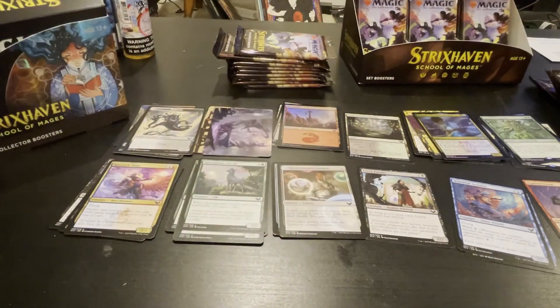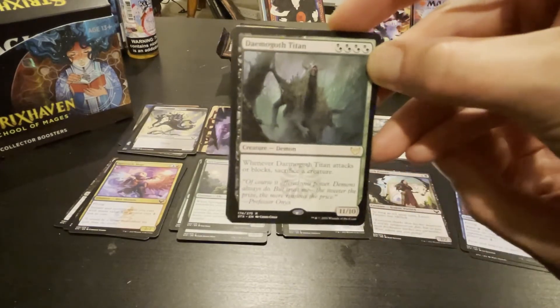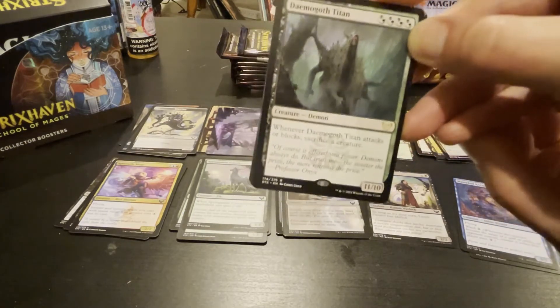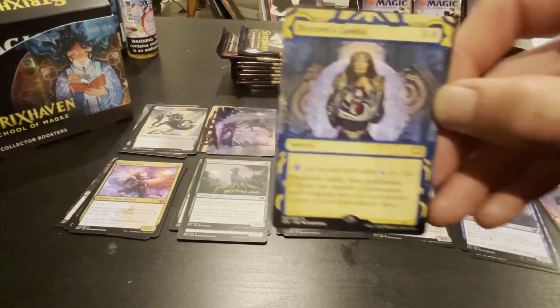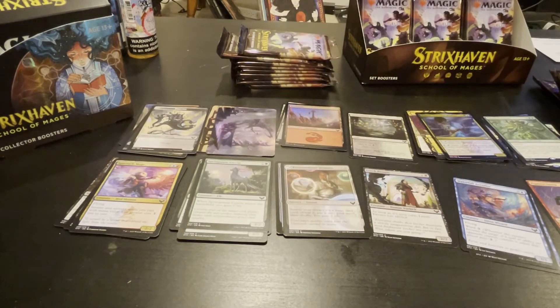The Demigoddess Titan — this thing is a pretty mean card in Arena right now. Whenever he attacks or blocks, you sacrifice a creature, but he's a four drop for eleven-ten. It's pretty good. I wish he had trample or something, but you can give him trample — draw two cards then proliferate for three and two life. That's the only way I would play that card.